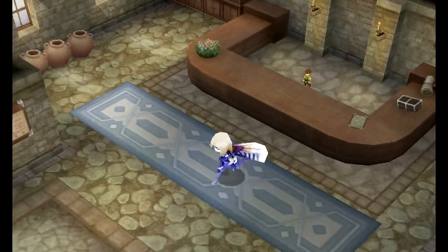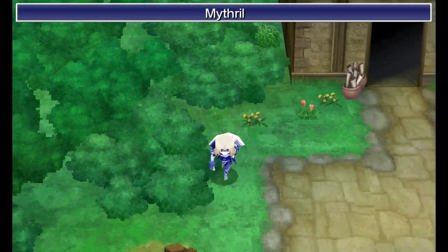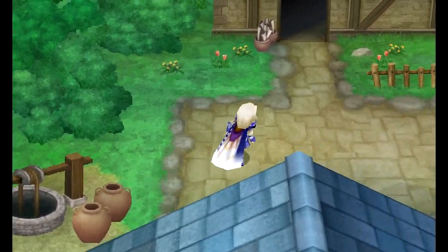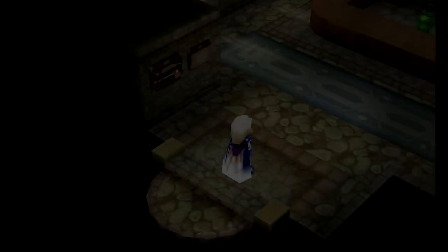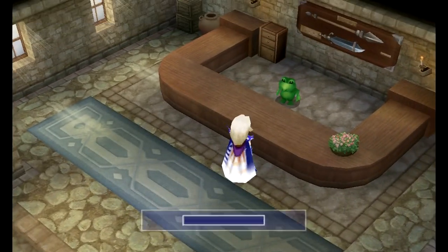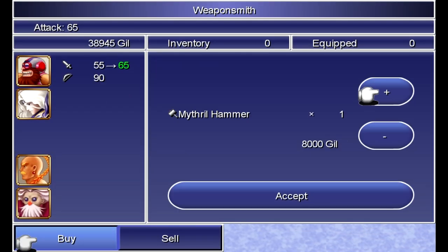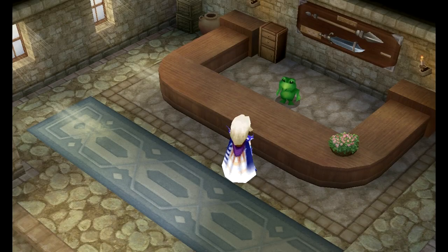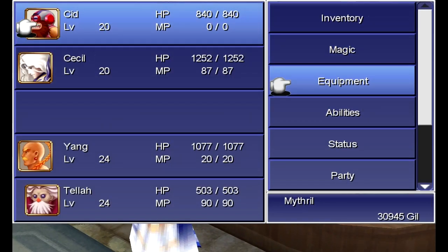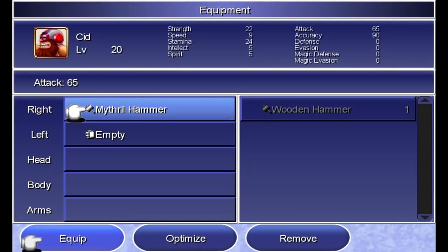This is the item shop — I thought it was the weapon shop. Whoops. But they do sell status curing items here. What I do want to get here is the Mithril Hammer for Cid. One nice thing about hammers in this version of the game is that they are no longer two-handed weapons. So Cid will actually be able to equip shields for a change.